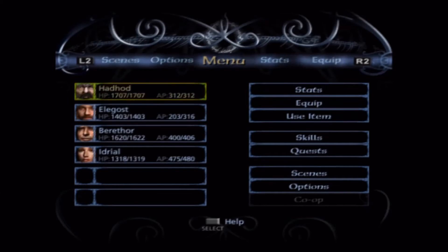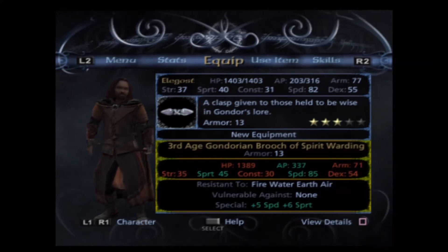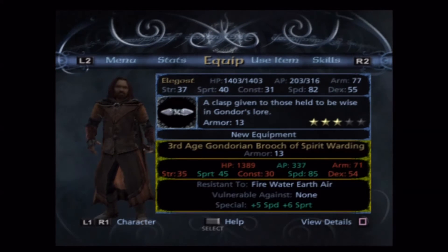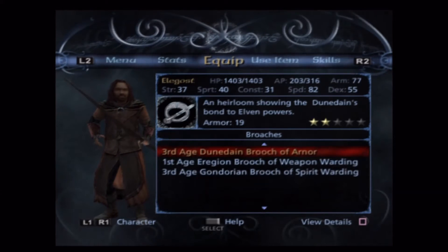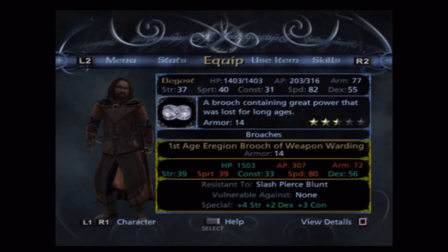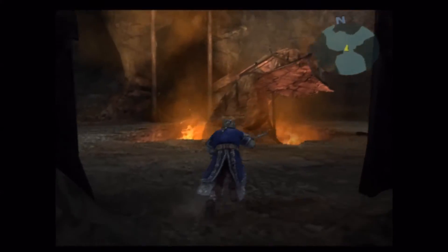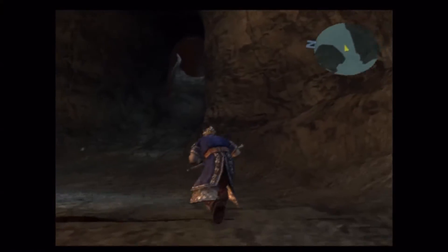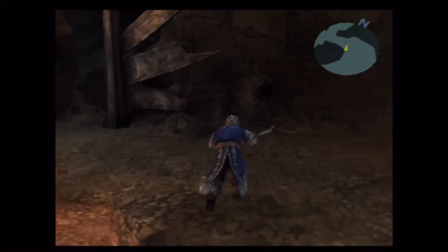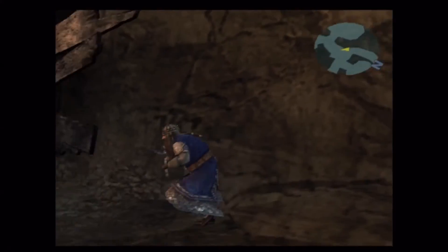It may seem daunting at first when you look and say 'there's a whole new skill tree.' Look at this pendant — this pendant is amazing. It's a toss-up though: it's one less dex which I really don't like, but it gives a bit more AP and I like the speed. That's essentially why I chose it — Elagast does seem to be lacking a bit on AP in this area, but it's more because his skills are just extremely expensive.